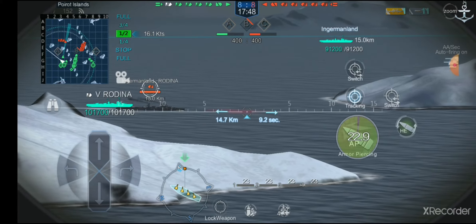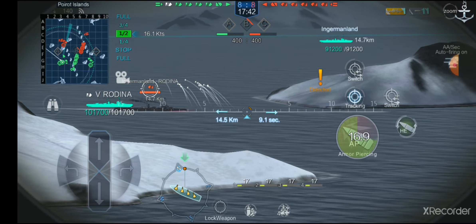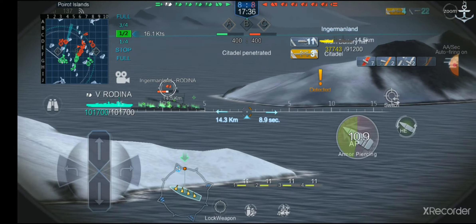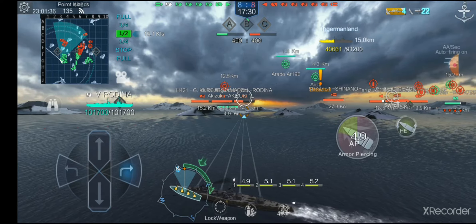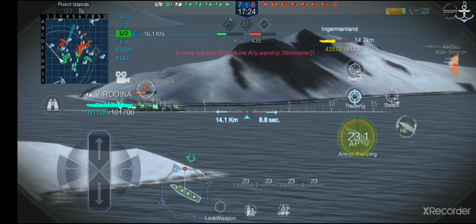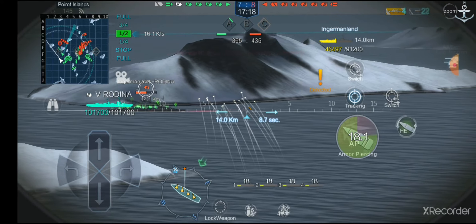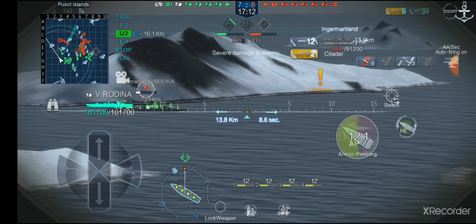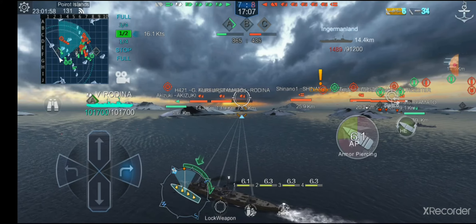We have the enemy Rodina — let's see what we can do against her. Your rate of fire may be slow on paper, but I have no problem with it. Three citadels right off the bat. The 12 inches of belt armor will not save you, though this is pretty much plunging fire going through the deck armor and upper level rather than the belt itself. Two more citadels for almost 50,000 damage — she has less than 2,000 health left.